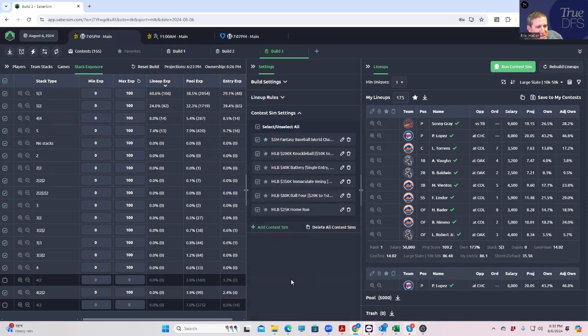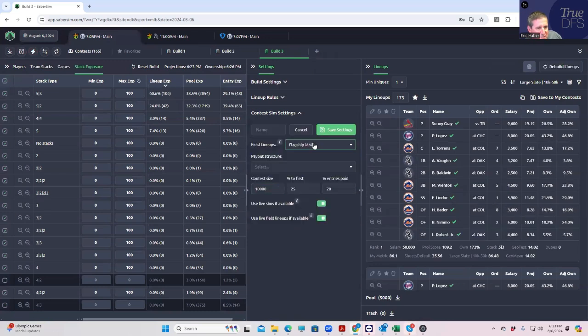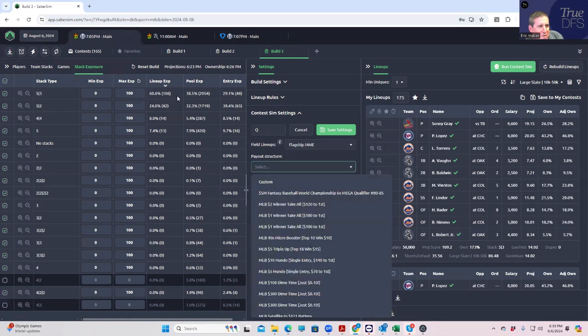We're going to run the sims now. I already got these from my contest files. We're playing the World Championship, which is the $3,600 buy-in. Then we also have — where's the other one? The qualifier. I didn't do that one yet. There's not a contest sim for that one, so we can actually add it. Let's go back and add a contest sim for that one just to see — we're going to call this 'the qualifier.'